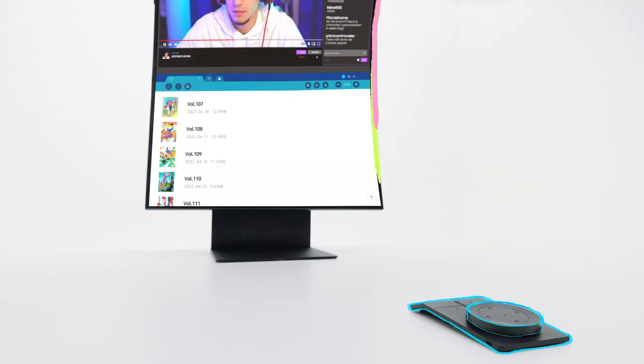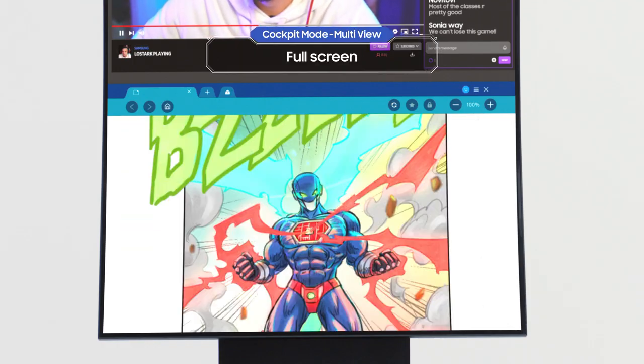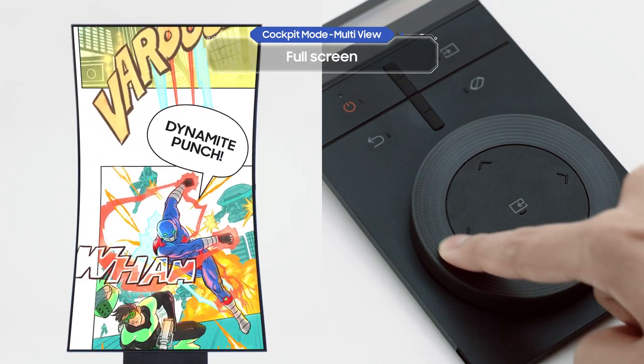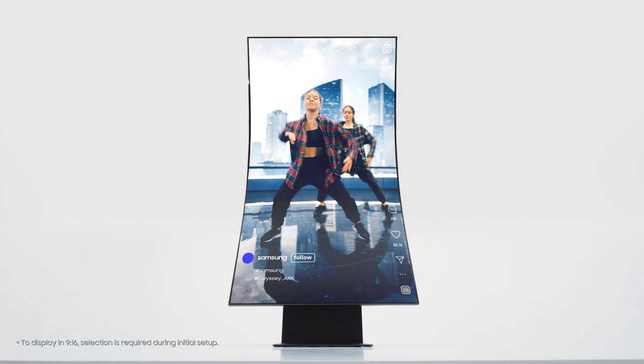Slow down — we're not done yet. Now it's time to see how to use the full screen mode in cockpit mode. What happens when you click on a screen and select full screen on the menu? Now you can read webcomics and watch fan cam videos in cockpit mode. It's a whole new experience, right?